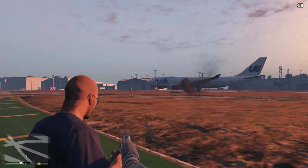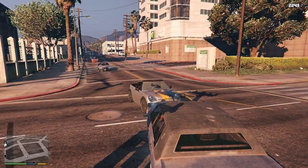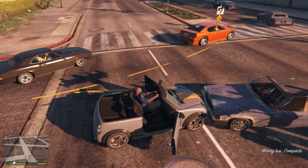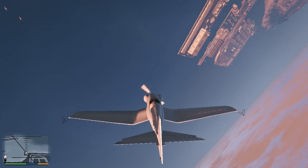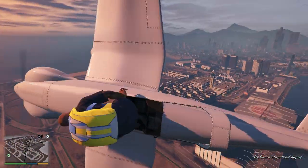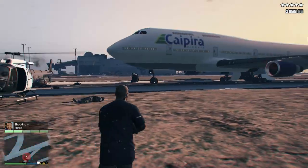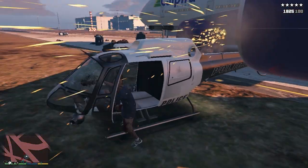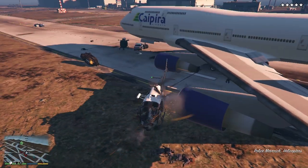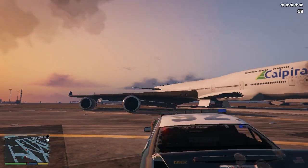As we all know, GTA5 is such a huge game. You can do anything after completing the single player story missions — there are so many activities. But despite that, we mod the game to make it more fun and do different kinds of stuff. You can fly and jump very high across the map. Today I'm going to show you how to install the object spawner mod for GTA5 single player so you can spawn any object anywhere in the game. Let's begin.